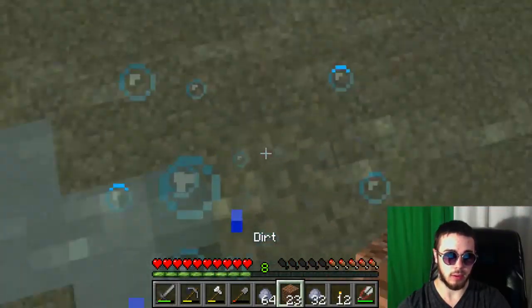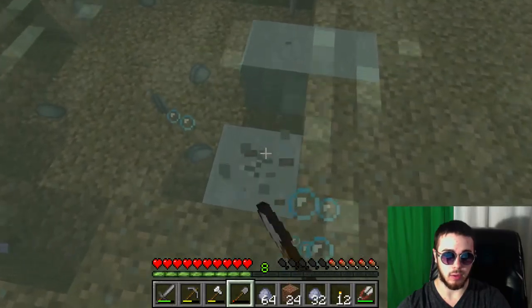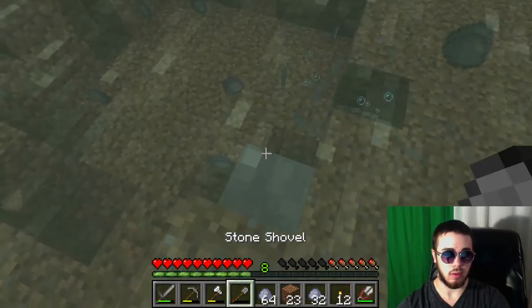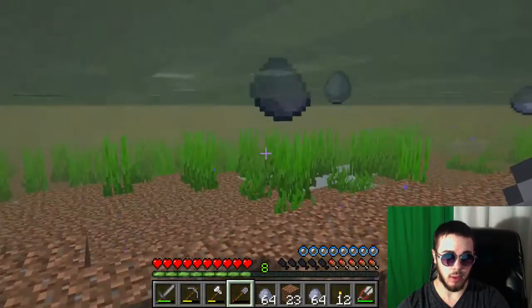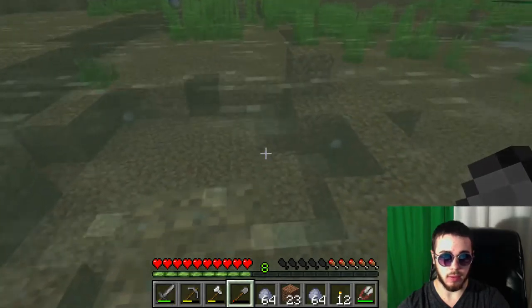I'm taking advantage of a tactic we talked about in the last video, where I'm standing on a piece of dirt in order to mine faster and then I mine the dirt out from under me. So let's go collect this here. It's neat how this clay — some of it floats and some of it just sinks to the bottom.